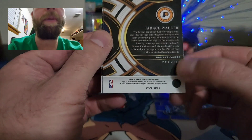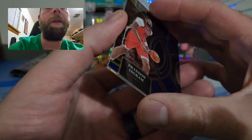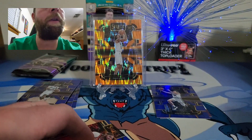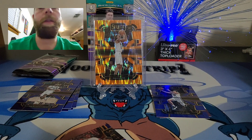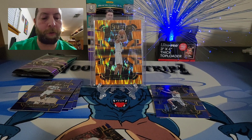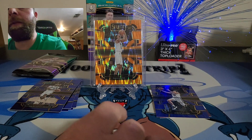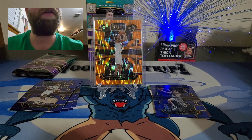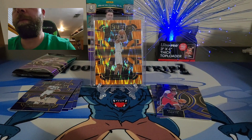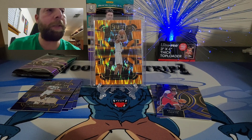So far we have two rookies. That Brandon Ingram is a Premiere level — you can see it says Premiere on the back. I think it goes Concourse, then Premiere, and Mezzanine is the hardest to hit. Hope we get something. Still two packs left — hopefully at least one hit out of this rip.